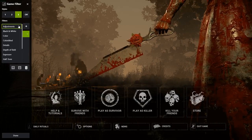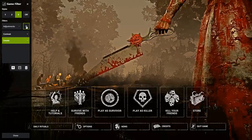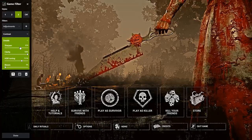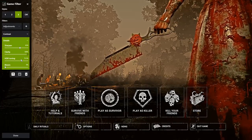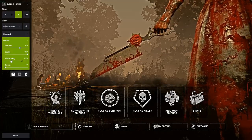Next, you want to go down to the drop-down box again and go to Details, then once again click the plus icon to add it onto your game. From here, you want to set the Sharpness to 65%, the Clarity to 100%, and the HDR Toning to 72.5%. Make sure to keep the Bloom at 0% — it's not really helpful.